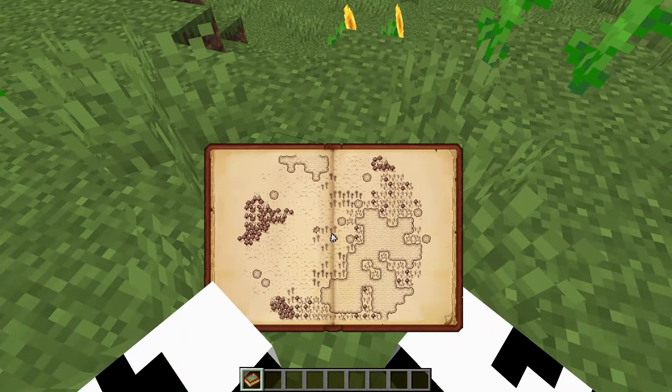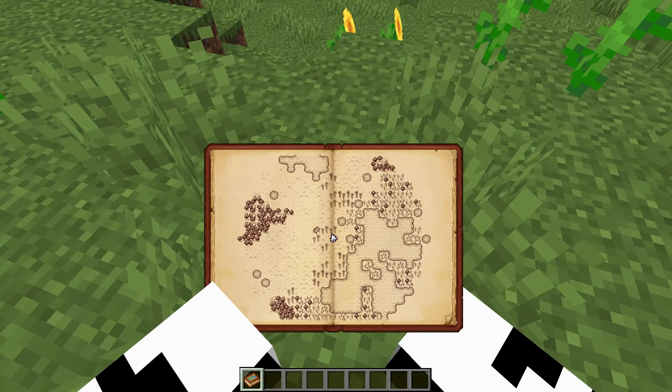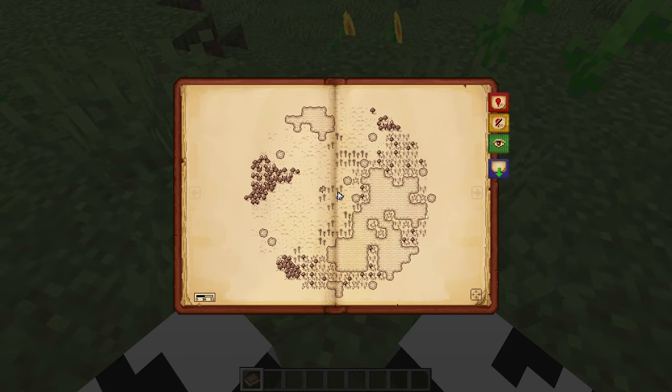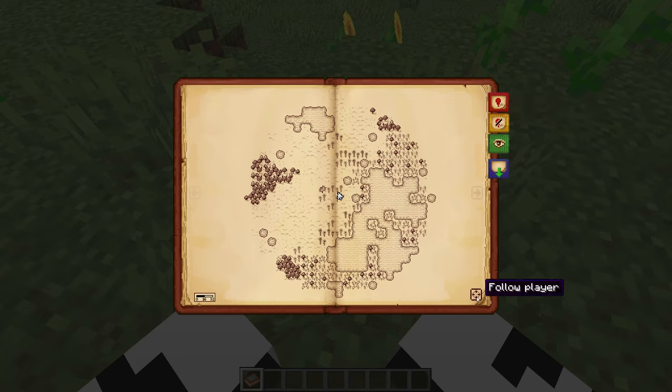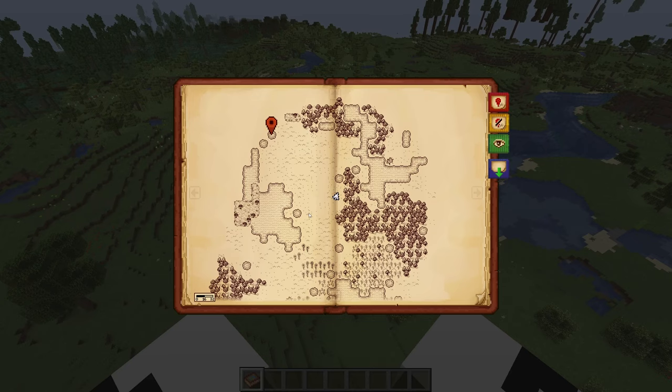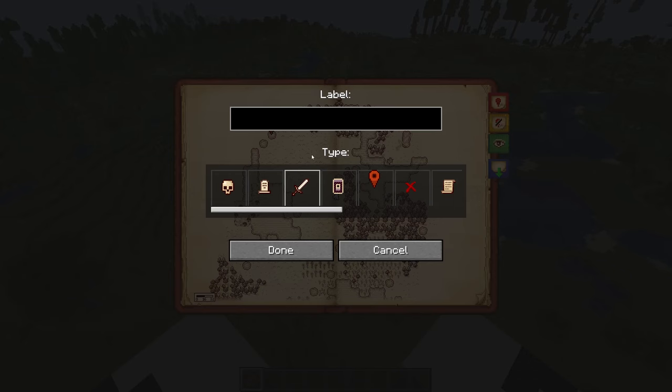Next up we have the Antique Atlas mod. This is a mod that adds a map to Minecraft that looks as if it's hand drawn. I think this is a great mod if you want a map but don't want to use one of the other map mods that are available. This one looks so cool — you can add waypoints and things like that to make it even cooler. The map will track you if you want it to, but you can also free roam the map to see where different waypoints are. This is definitely the best looking map out there and I would recommend using it in your survival world.